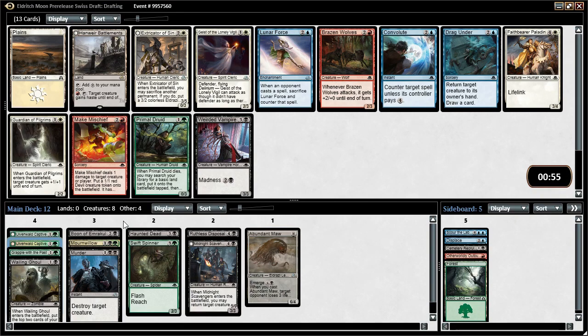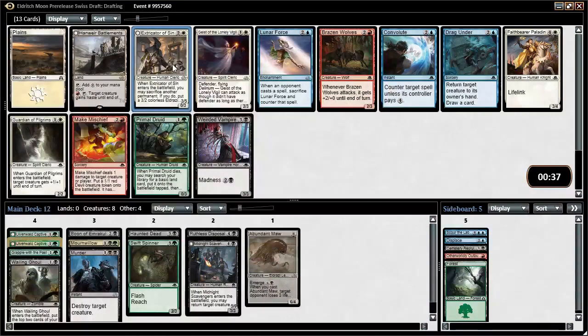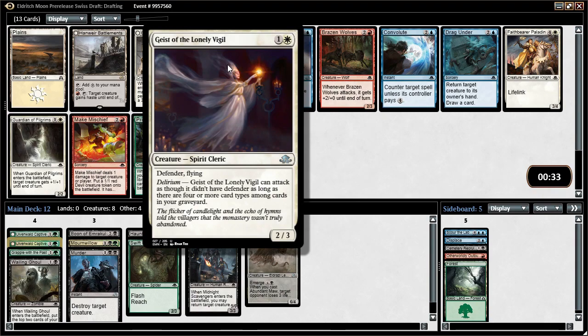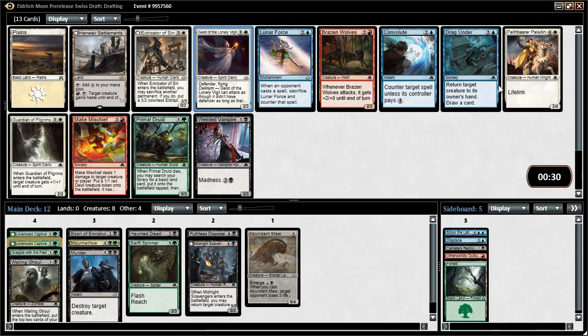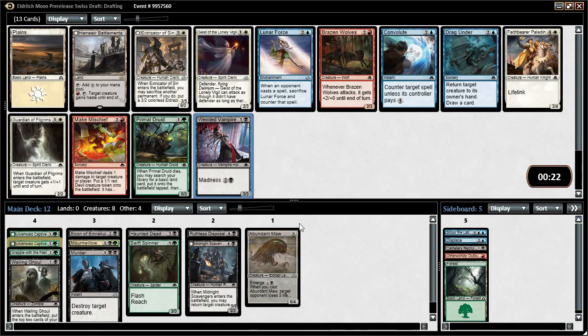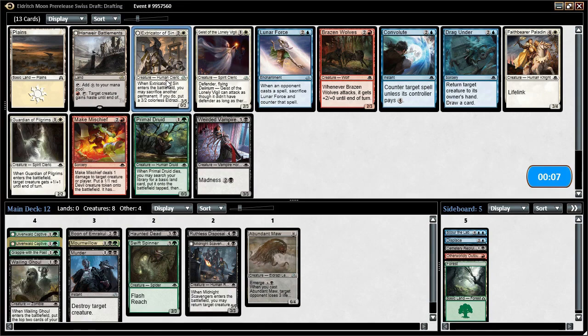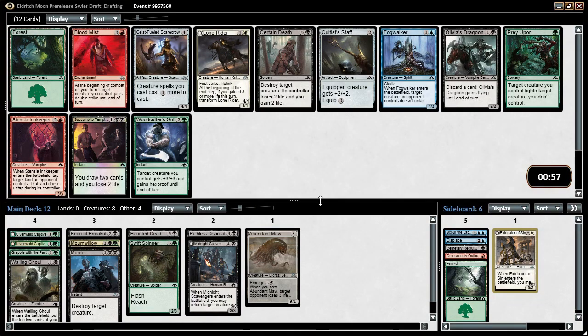This pack has pretty much nothing for us. There are some good white cards — Extractor of Sin is good, I actually really like Extractor of Sin. Maybe there's a way of splashing it. Geist of Lonely Vigil is okay, some reasonable blue cards, the big lifelinker. We could take Weirdred Vampire but we're not really a madness deck — we don't have madness synergies, it's just a Grizzly Bear. Extractor of Sin is very good. I would consider splashing it. I'm going to take Extractor of Sin.